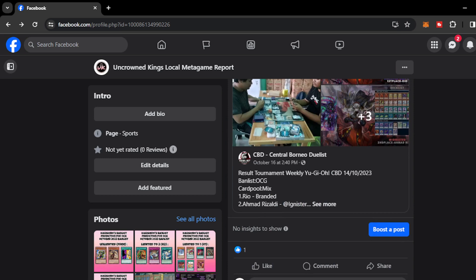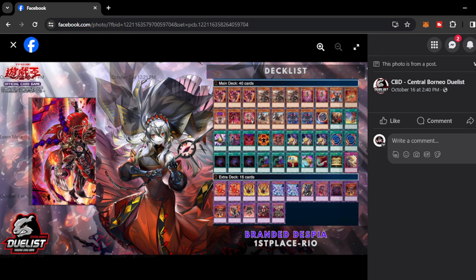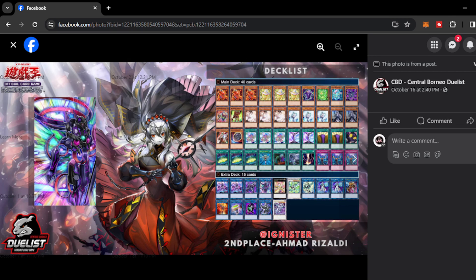Moving on, we have the CBD — Central Borneo Duelist Tournament Weekly. At first place we have Branded — a very TCG-esque build with double Called by the Grave and almost no hand traps, only one copy of Nibiru. Then we have Ignister. It's been a long time since I've seen Ignister top. This deck can still go toe-to-toe with the meta even without the Mathmech engine because Arrival is such an immense card to deal against, and most decks right now don't have an out against the Arrival.